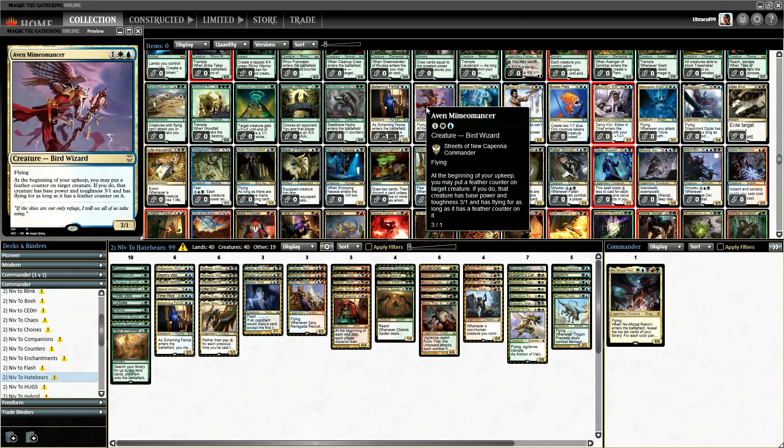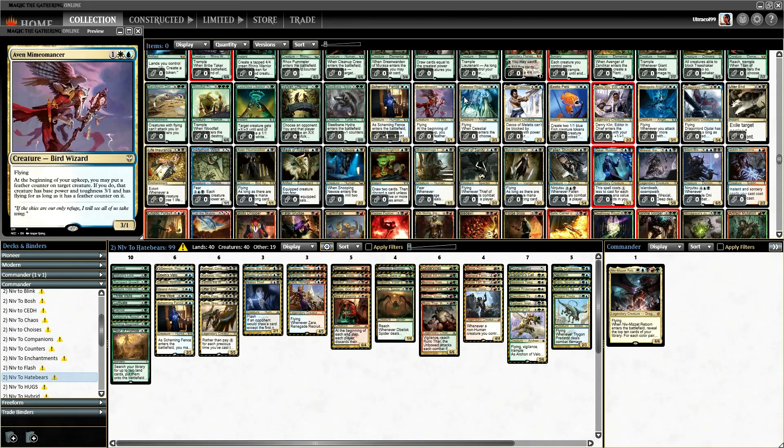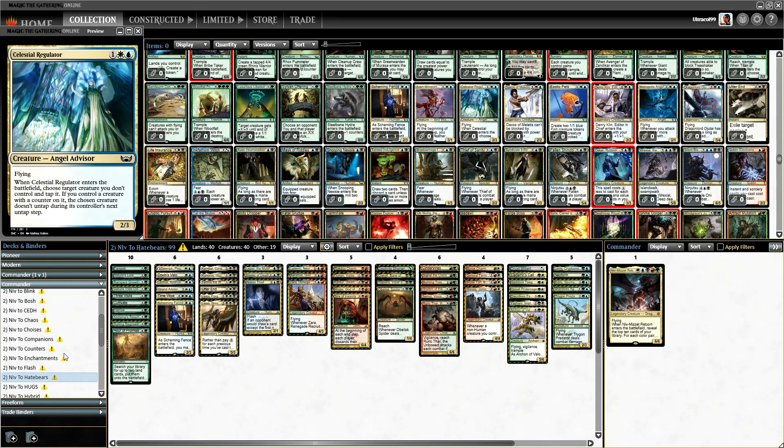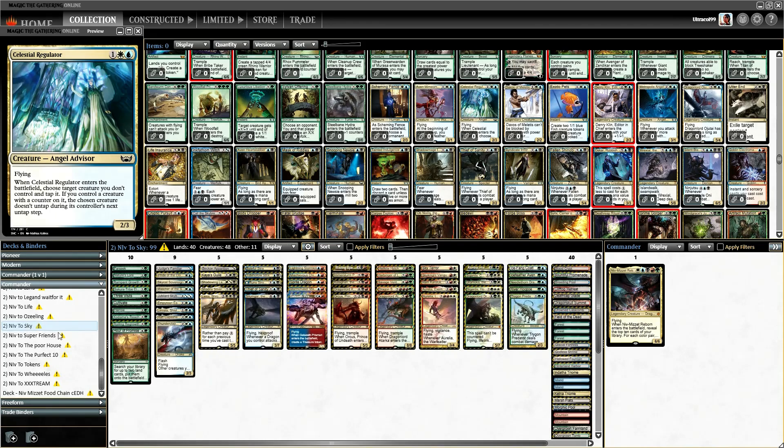The next card we could add — we have to go through this because we've got the commander decks online as well, and some of these cards will be reprints. Angel Advisor: when it enters the battlefield, choose a creature you don't control, tap it, and the creature doesn't untap on the next untap step. We'll go look at the sky deck for this one.